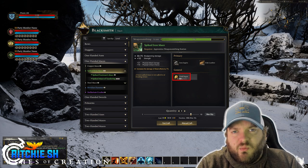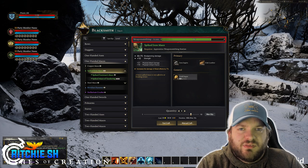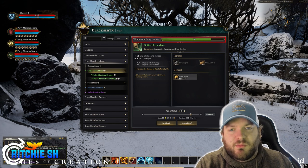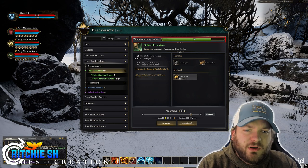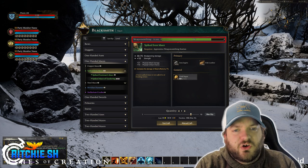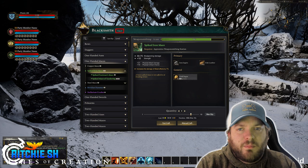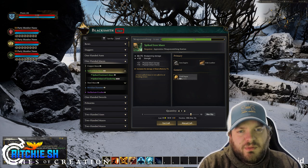You can see the blacksmith is currently a weaponsmith and is level 75 out of 100. I would assume it says weaponsmith because this guy specialized on a weaponsmithing tree instead of an armor smithing tree under the blacksmithing artisan skill. The level is 75 out of 100, but we don't know if that 100 is a hard cap or you go to the next tier of crafting once you hit 100, because if you look up here, you will see tier 4 next to blacksmith — perhaps meaning you can make up to tier 4 armor and weapons, and maybe once you surpass that 100 level milestone it bumps you up to tier 5. Or the level 100 could be a hard cap — we don't know.